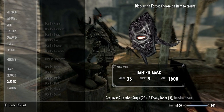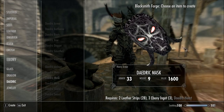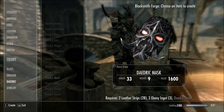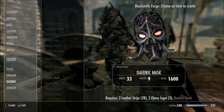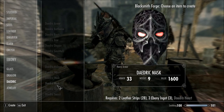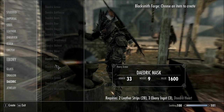Sadly I don't have any daedra hearts so I can't make one, but it's the same as the other masks you can collect. You'll get a hood when you wear it, and they look pretty cool — they've got red eyes and look quite a bit like the shield.